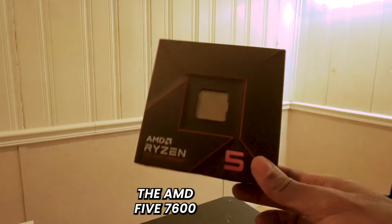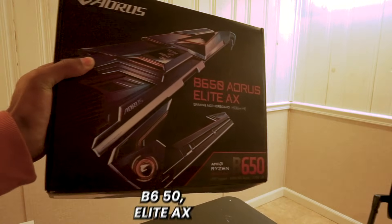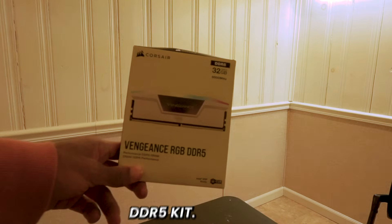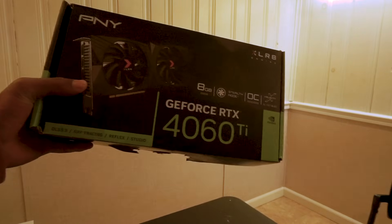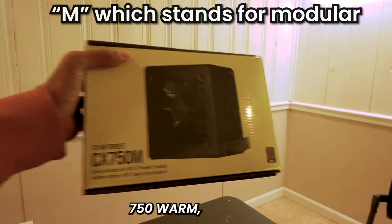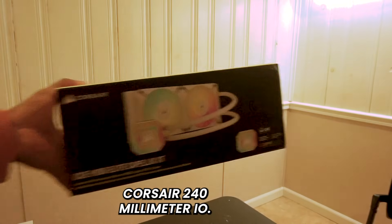Starting our build: for our CPU we have the AM5 Ryzen 5 7600X. For our motherboard we have the Aorus B650 Elite AX. For our RAM we have the Corsair Vengeance RGB DDR5 kit. For storage we have the Samsung 990 Pro. For our graphics card we have the RTX 4060 Ti — I painted it white. For our power supply we have the Corsair CX 750 Watt M, and for our cooler we have the Corsair 240mm AIO.